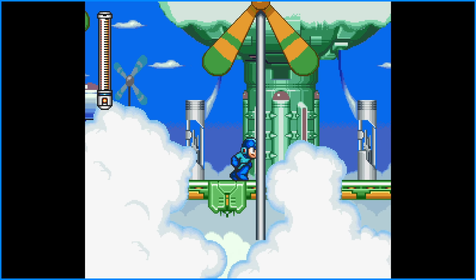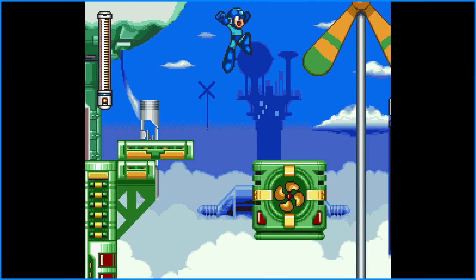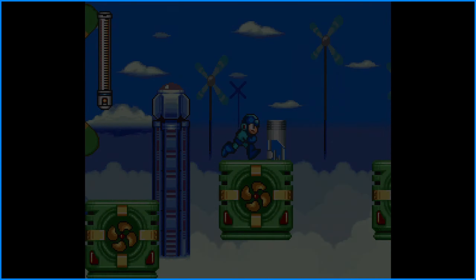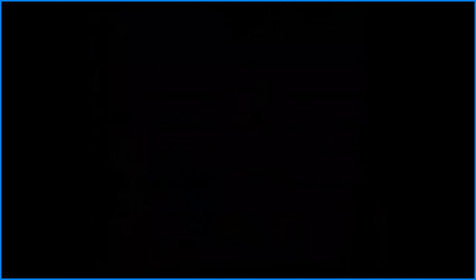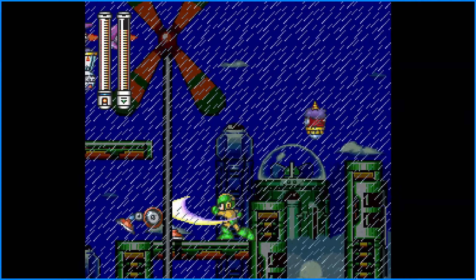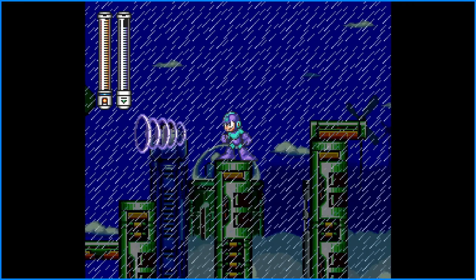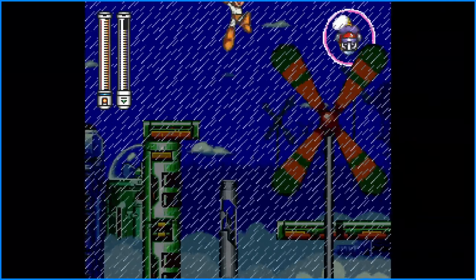This is Mega Man 7, which is the very first of the Mega Man series to be transferred over to the Super Nintendo console. And it has like 16-bit graphics. As you can see here, we have now upgraded from 8-bit to 16-bit, with much more slick and cleaner styles and pixel art, with more Robot Masters to take over and also more upgrades. Okay, so it's not the first — it might just be Mega Man 6 then.